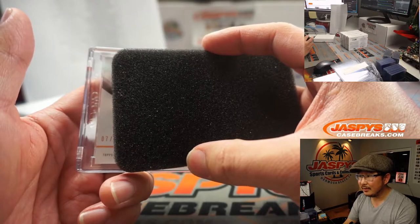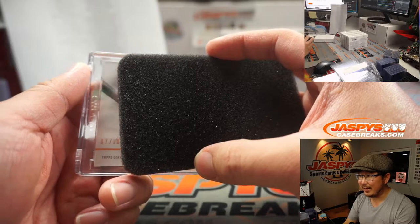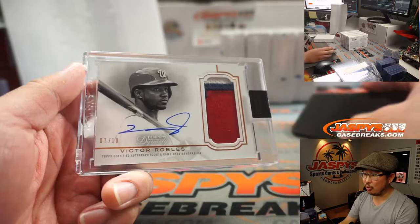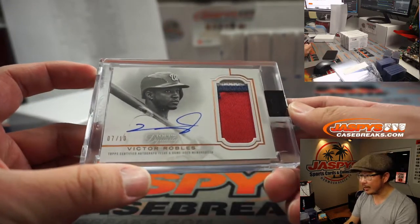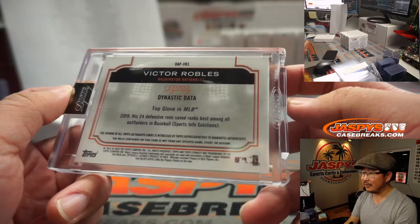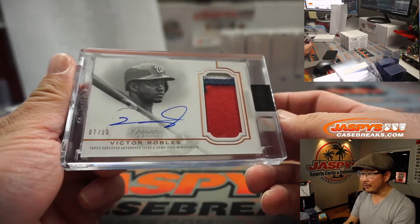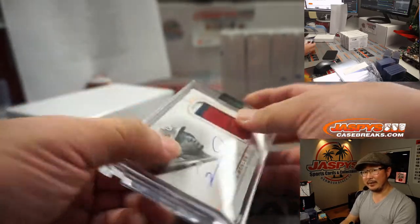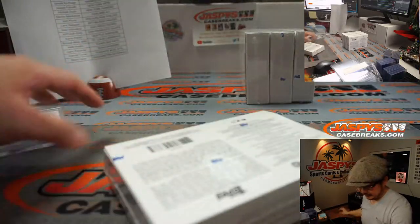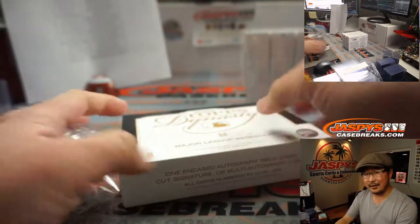That's seven out of ten — I think they're all out of ten or under. Seven out of ten, it's a hitter. It's Victor Robles! Three color patch and autograph for the Nationals. That's going to go to Steve Locke — he just popped into the chat right now. There you go, Steve. Could be a breakout year for him. He's got a lot of great skills, Victor Robles. All right, next box.